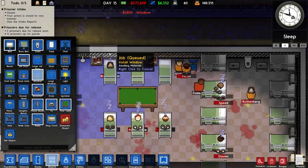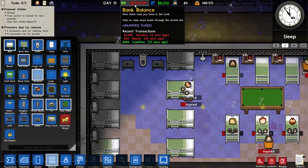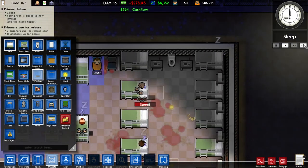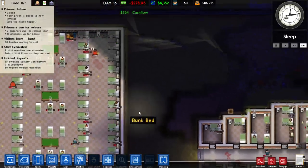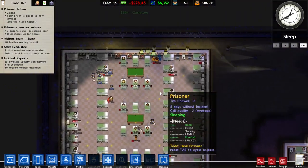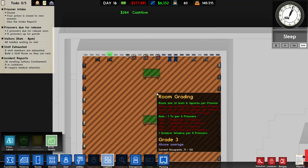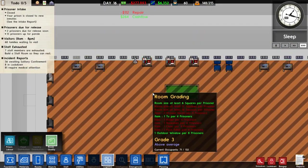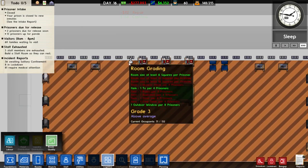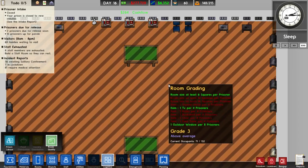I think windows are probably the easiest way to boost grades in large dormitories like this one. I've got unlimited funds on at the minute so I don't care about spending money. When we put all these windows in — there we go, quite quickly it sorted itself out and we got another point for having one outdoor window per 8 prisoners. Windows are going to be the easiest way to boost grades in large dormitories.